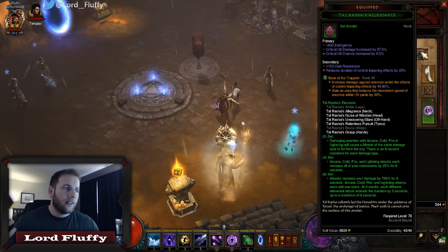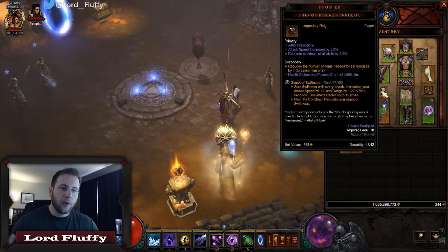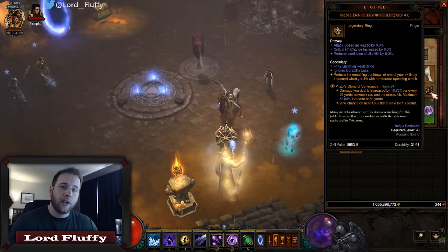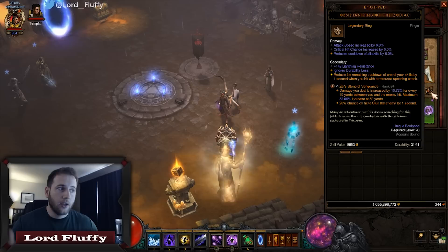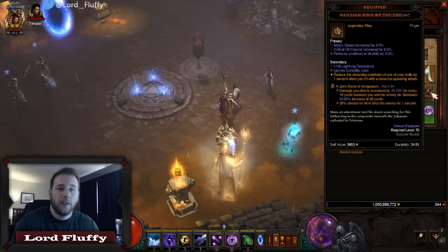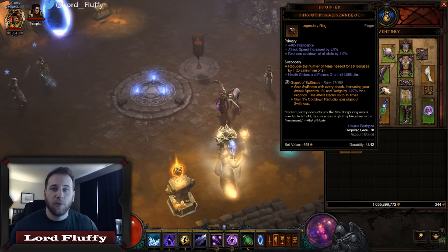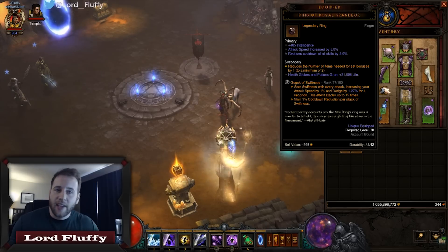Bracers: you want lightning skill damage and crit chance. On the necklace you want lightning or intelligence with crit chance, crit damage, and a socket. On the rings — the Obsidian Ring of the Zodiac can pretty much only roll attack speed, critical hit chance, cooldown reduction, and resource cost. You don't want to get rid of that resource cost, go for a socket instead. The dream would be seven attack speed, six crit, and eight cooldown reduction. Ring of Royal Grandeur — ideally we'd rather wear a Manald Heal ring, but since we don't have one with cooldown reduction, we have intelligence, attack speed, cooldown reduction, and socket.